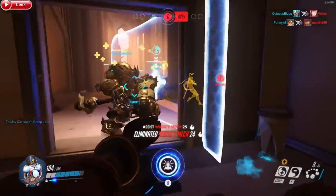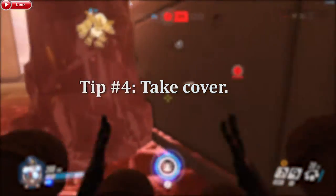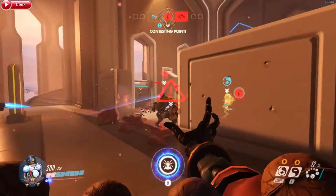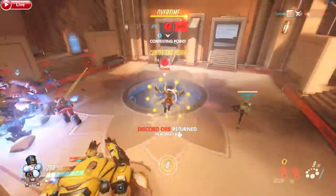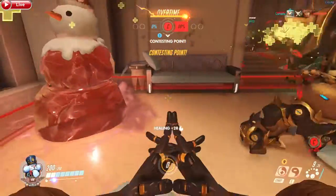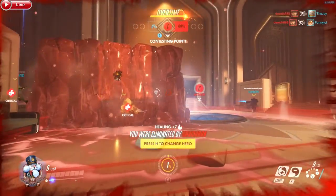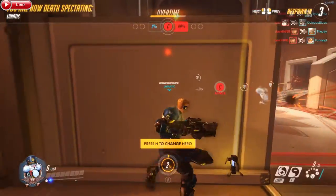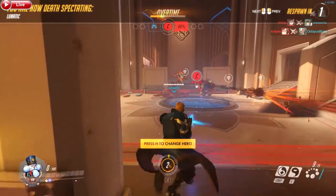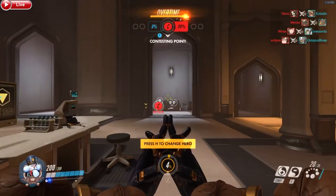Another thing you can do: if you're in the middle of a firefight, don't be afraid to take cover. You won't always have a healer or a support to defend you. Especially when it comes to High Noon, get behind a wall. Do not rely on Reinhardt's shield. Take cover for a second, wait for heals, or try to get on a health pack in the meantime.